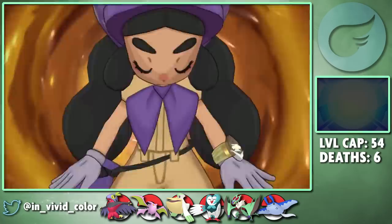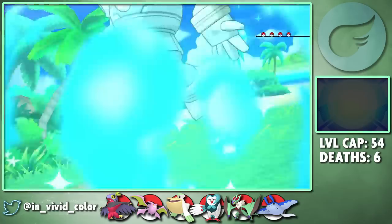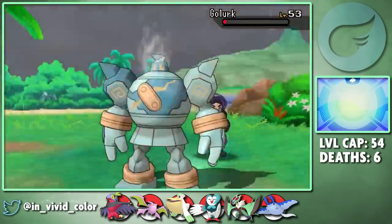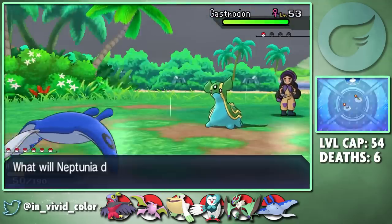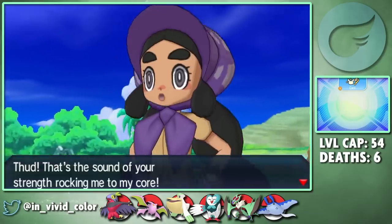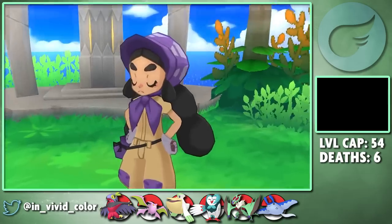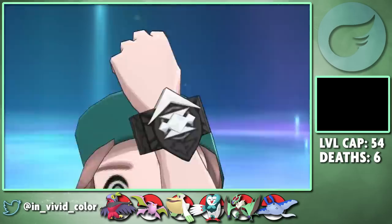Our final test is a fight with Hapu. We lead off with Pelipper, who is able to set up the rain and easily deal with Hapu's Golurk and Flygon. Neptunia comes out next and drowns her Mudsdale, and then making his last appearance of the run, Bushroot gets to show up and deal with Hapu's Gastrodon. It feels kind of nice that our starter, who we could never fully evolve, still gets to do something at the end of the game. With that, we've beaten Hapu - now it's time for the end game.